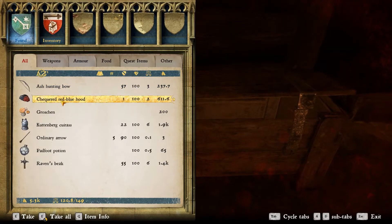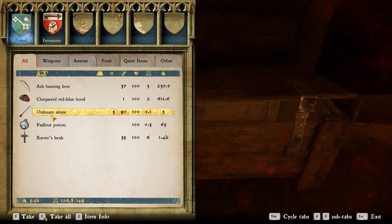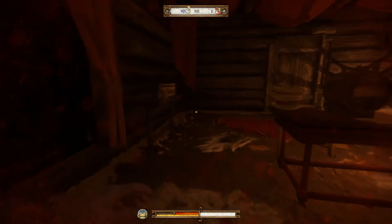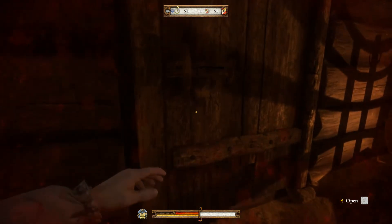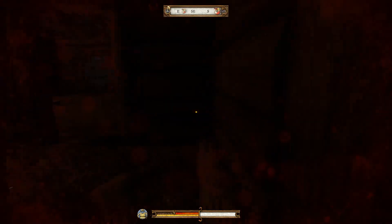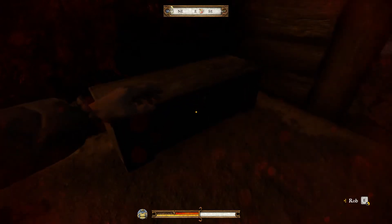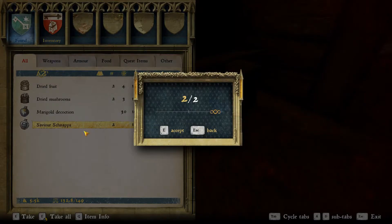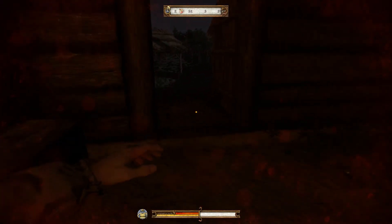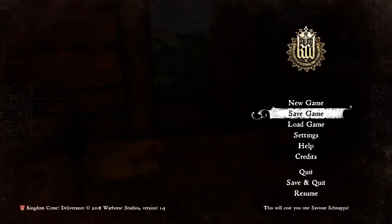Yeah, so he's got some Bowman's Brew, 200 groschen, a Kutenberg cuirass worth 1.9k, and a Raven's Beak — very nice. The rest can just stay. Now comes the sweaty part because we can't really save. Oh wait — they've got some Saviour Schnapps here, so I'm going to grab two of those. I can actually save right now, which would be a good idea.